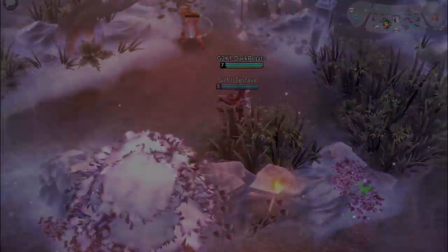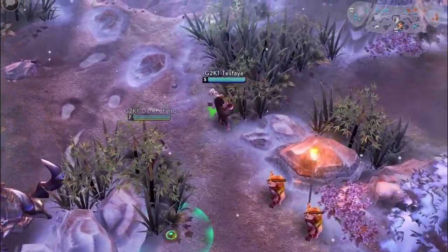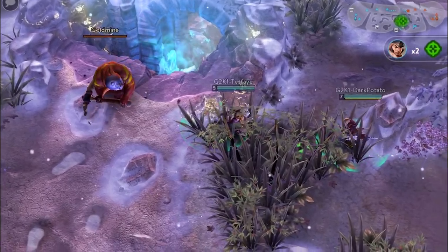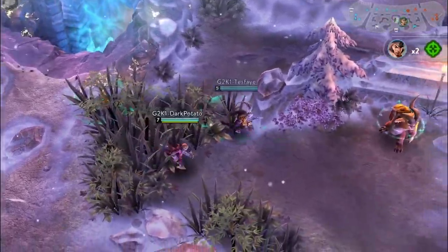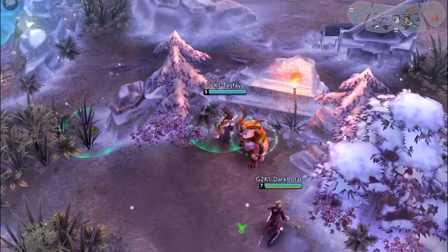Now we will quickly walk you through the map, showing some useful and unique placement spots for your skull traps. This skull trap placement will give you two pieces of information: first, it will let you know when the enemy is starting the particular jungle camp, and secondly, it will tip you off when the enemy is going to shop.